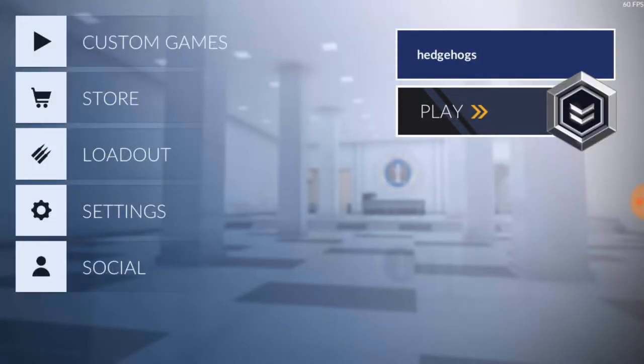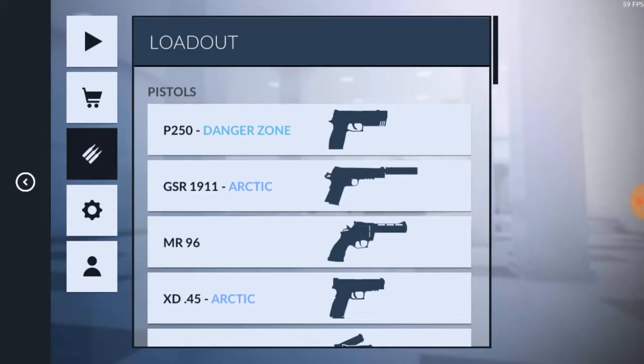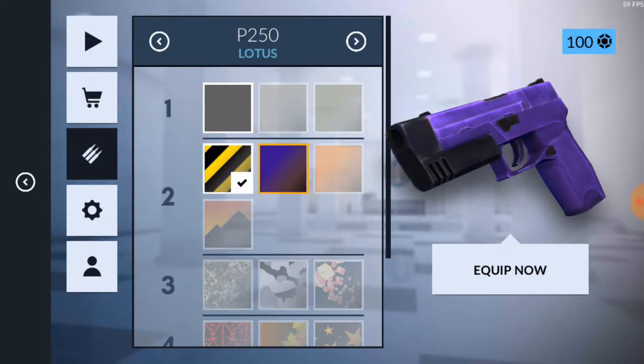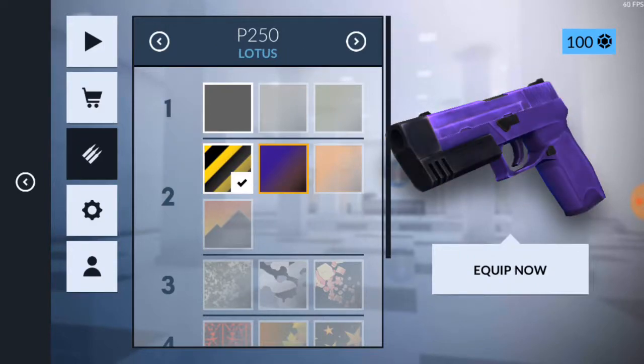Hello guys, it's your bro Hedgehog, and today I have another video. In this video I'm going to show you my loadout. Let's get started. The first place is the P250 — I have two skins: Danger Zone and Lotus. I prefer Danger Zone because it looks more gorgeous than Lotus.